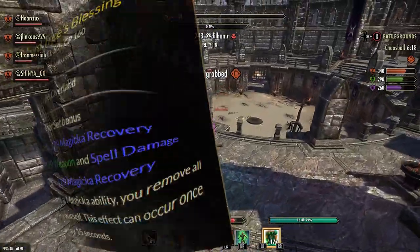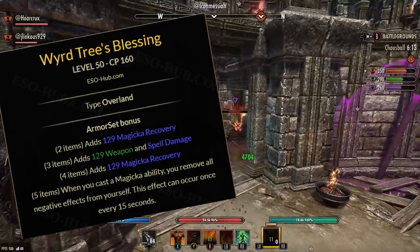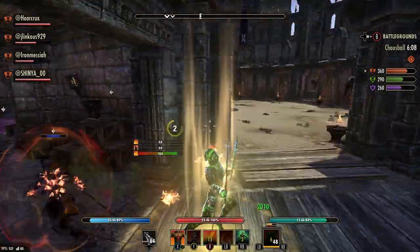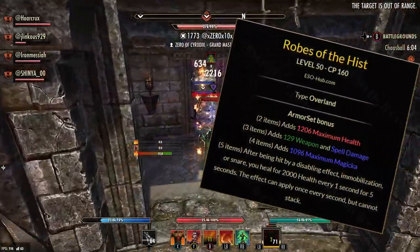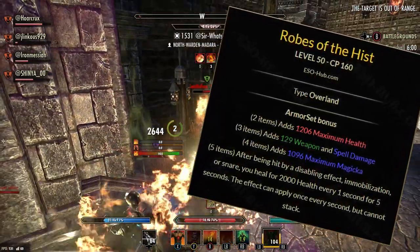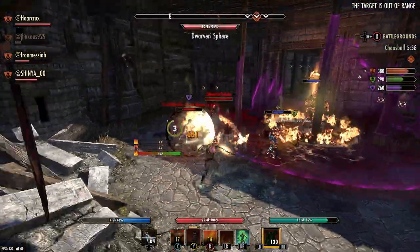Let's look at the sets it draws from. Blessings of the Wretched Tree five-piece: when you cast a Magic ability, remove all negative effects from you — once every 15 seconds. And Robes of the Hist five-piece: after being hit with a disabling, immobilization, or snare effect, you heal for 2,000 every one second for five seconds. Keep these two sets in mind as we circle back to Maarselok.